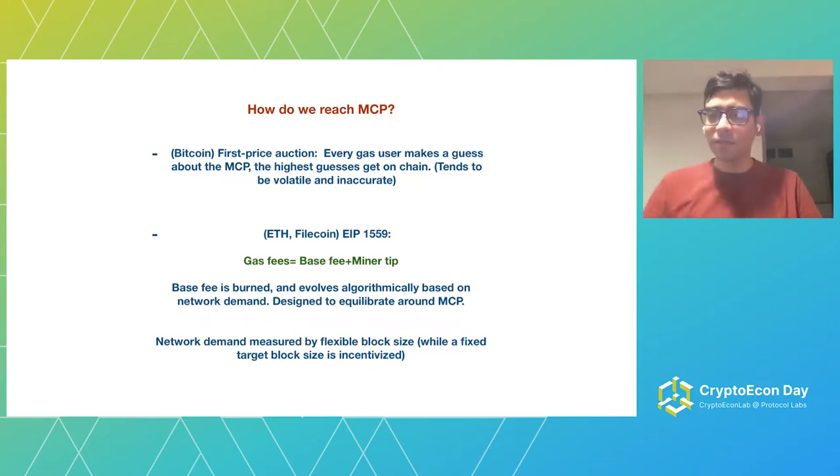The base fee evolves algorithmically based on demand on the network, so you can see what the base fee is and you pay it. On top of that, you pay a miner tip. The key idea is that this base fee will be burned — it will not go to the miner, unlike the Bitcoin model where all payment goes to the miner. Only the tip amount is what the miner earns. There's an algorithm to decide what the base fee is, and it comes from demand — you have a displayed value you can look at, with a portion burned and a portion going to the miner.